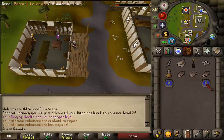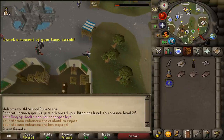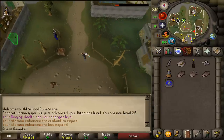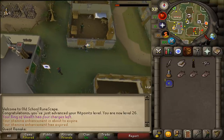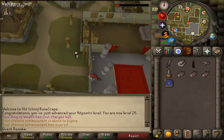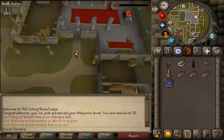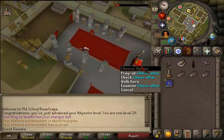Next, let's go to Varrock. You'll need to go to Aubury's rune shop in the south eastern corner. Next to the rune shop you'll find a chaos altar, which you might remember from the Enter the Abyss mini quest. Enter that building, go to the altar in the southern corner, right-click on it and check the chaos altar.